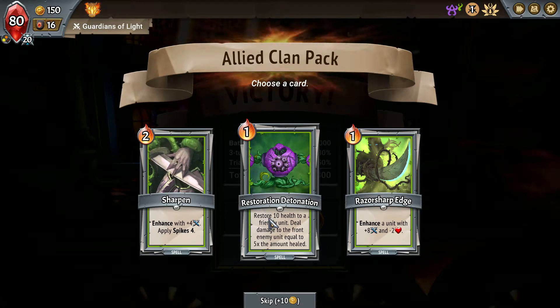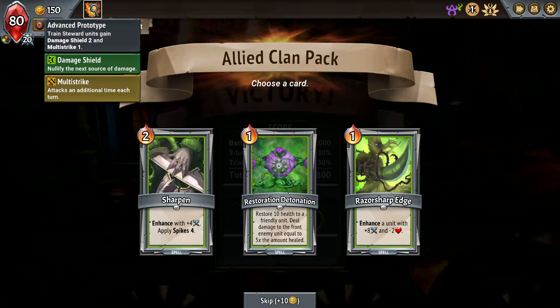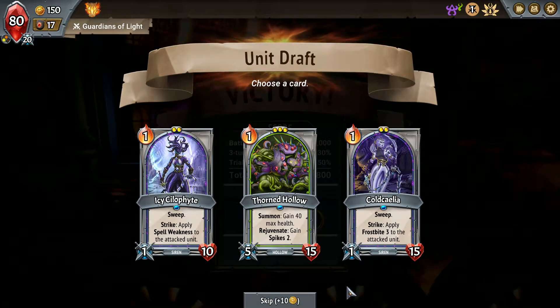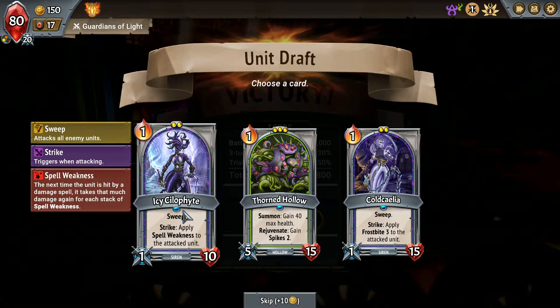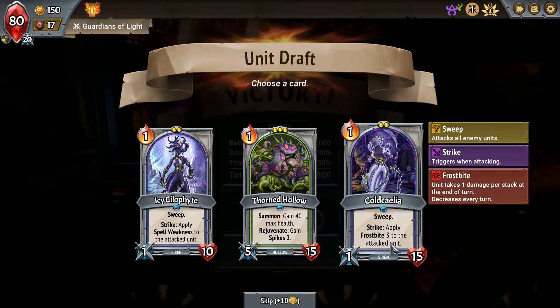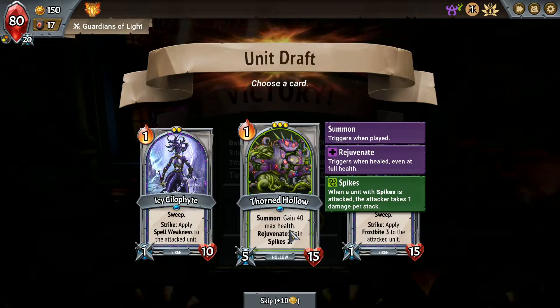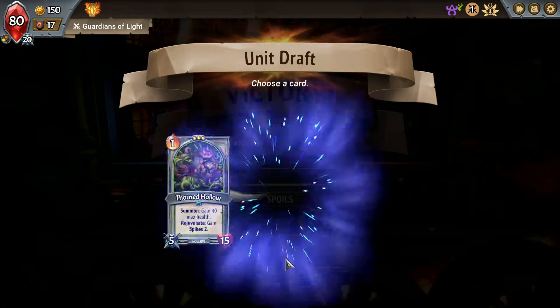I was hoping spells would help me not rely on tank units as much, but I think I'm still going to need some tanks — those spell shields disappear quick. These both have Sweep. One causes Spell Weakness, which causes a unit hit by a damage spell to take that much damage again — pretty nice. The other applies Frostbite 3 on strike, which is kind of like Poison 3, a little bit of damage.